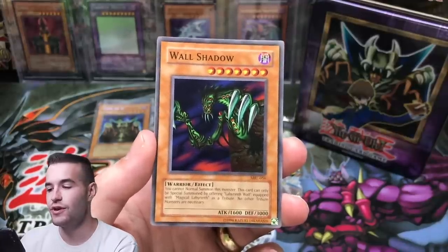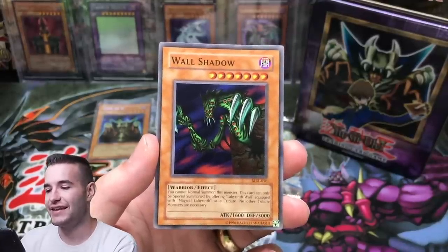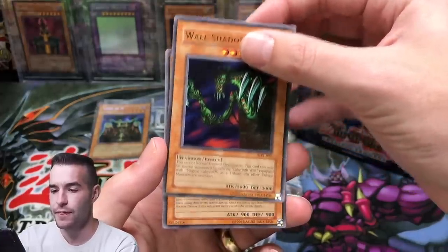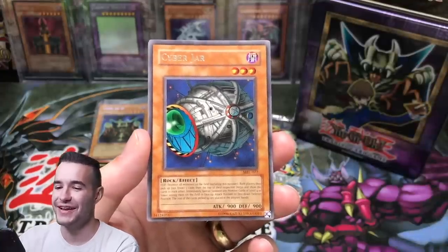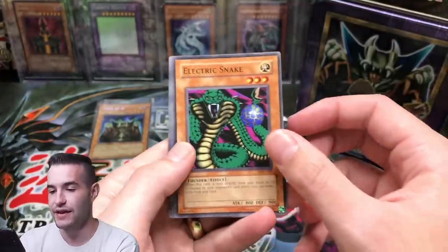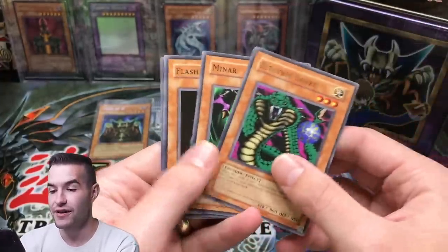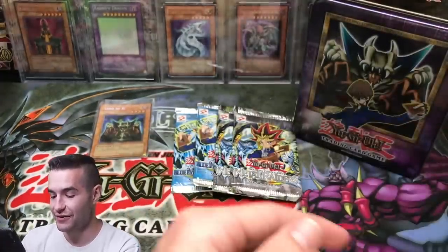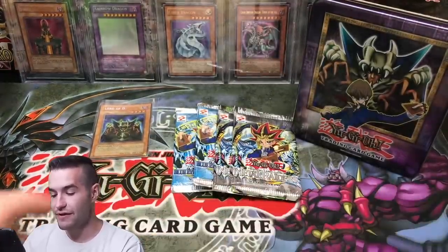I'm rewatching the first season of Yu-Gi-Oh while I edit and it's been good — I haven't got to this episode yet but I'm getting there. Cyber Jar — now that's a rare, that's a good rare you want. We got Electric Snake, Minar, Flash Assailant, and Turtle Oath. We got the Turtle Oath and the Crab Turtle. Not a bad first pack.